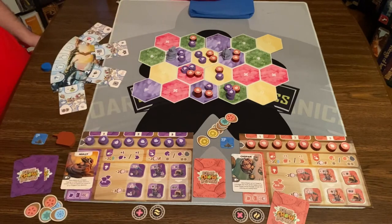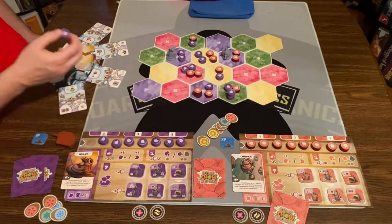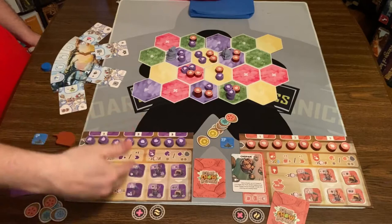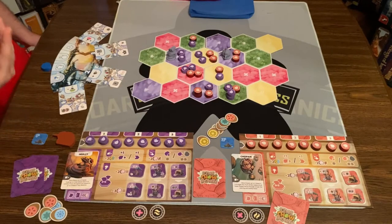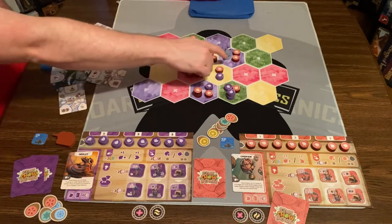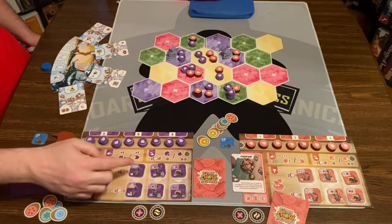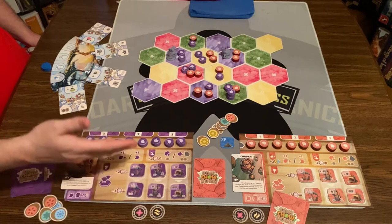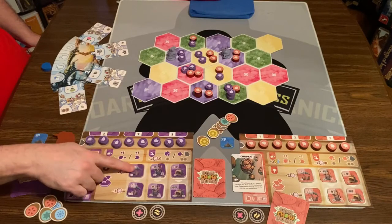Next thing you can do is feed your kiwi — that's an easy way to make the kiwi fatter. You can take one, add it to that, and now you have a three-power kiwi. Or you can feed an opponent's kiwi if they have a three, and they would explode because you can never be more than size three. You can also build a nest — that's these little areas on your player board. You pay two or three of the same food and put the nest out on the board in a place that you have control. You have to build the top one before you can build the bottom one. Building a nest gives you an instant resource or action and some income during the season change phase.